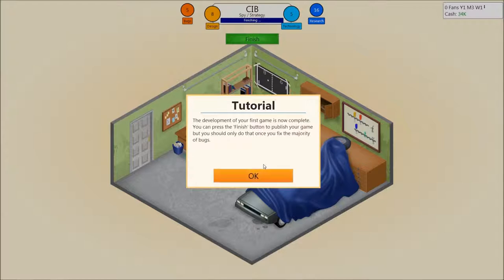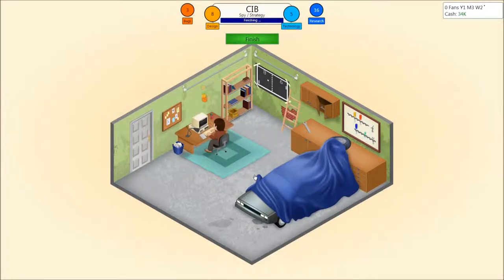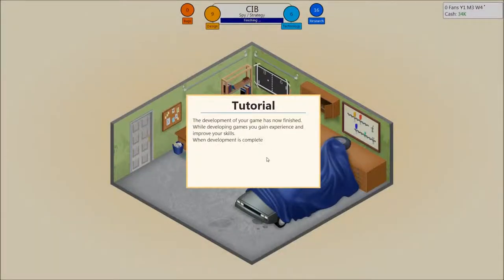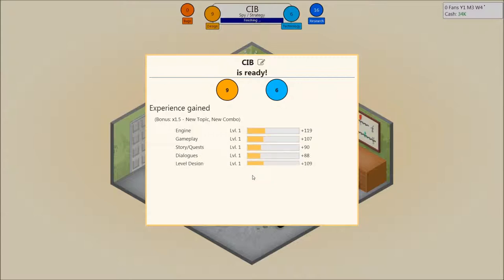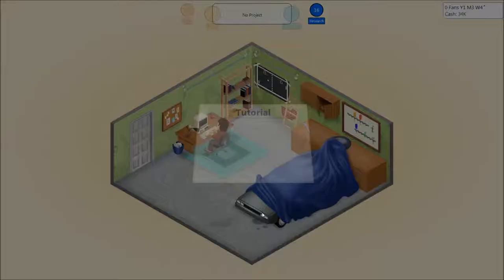The development of your first game is now complete. You can press the finish button to publish your game, but you should only do so when fixing the majority of bugs. Releasing a game without fixing bugs can severely affect your ratings, so you should only consider that if you need the cash and cannot afford to wait. The development of your game has now finished. While developing games, you gain experience and improve your skill. Ding! Release the game.